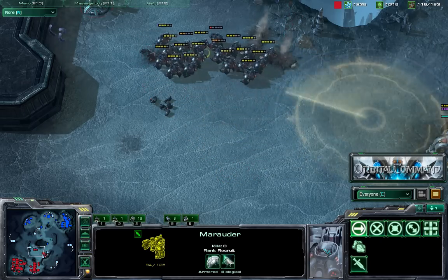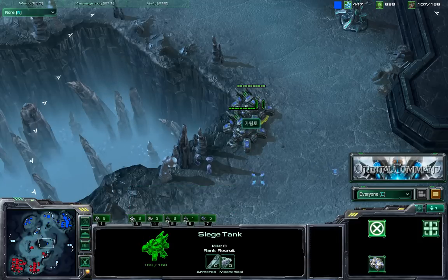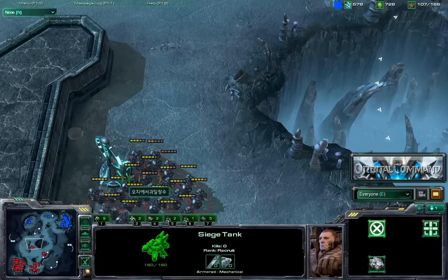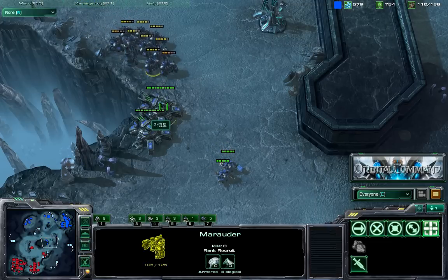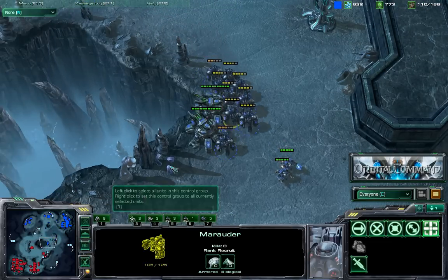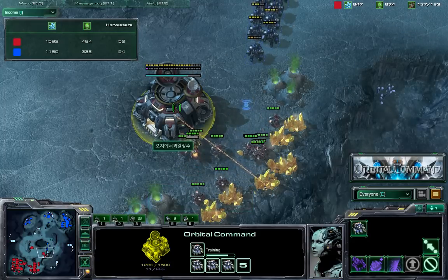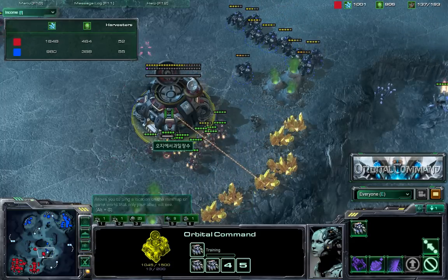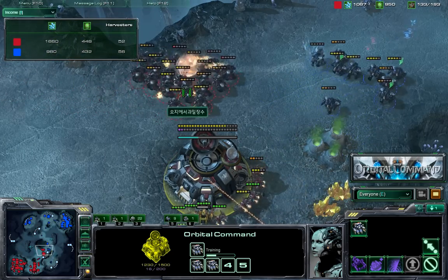A big wave of marauders instantly nukes those three siege tanks. Two more tanks on this side. Garimto is trying to get some map control by positioning his tanks on the left and right of this gap, gathering marauders to reinforce his frontline. But he needs to do something about Cool's high mineral field, because that's what's giving Cool the advantage.